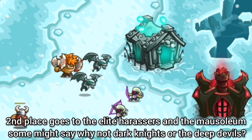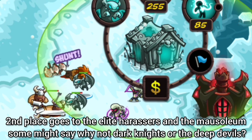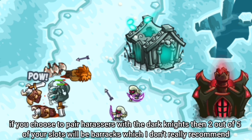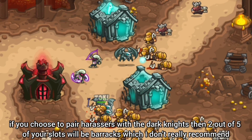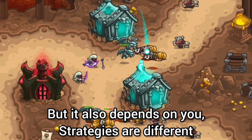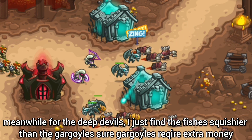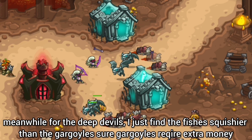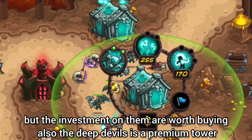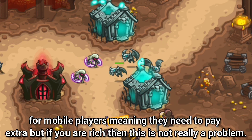Second place goes to the Elite Harassers and the Mausoleum. Some might say: why not Dark Knights or the Deep Devils? Well, here is my opinion. If you choose to pair Harassers with the Dark Knights, then 2 out of 5 of your slots will be Barracks, which I don't really recommend — but it also depends on you, since strategies are different. Meanwhile, for the Deep Devils, I just find the fish are squishier than the Gargoyles. Sure, Gargoyles require extra money, but the investment on them is worth it. Also, the Deep Devils is a premium tower for mobile players, meaning they need to pay extra — but if you are rich, then this is not really a problem.